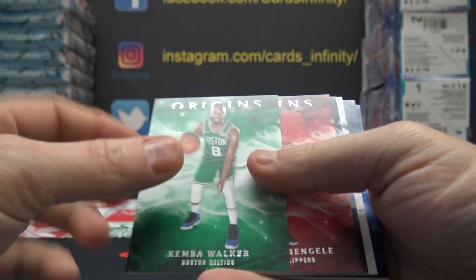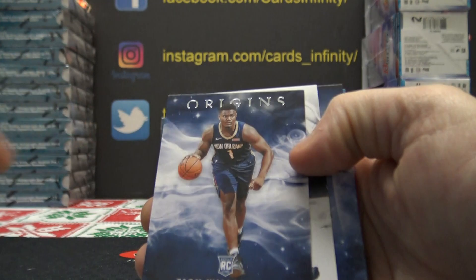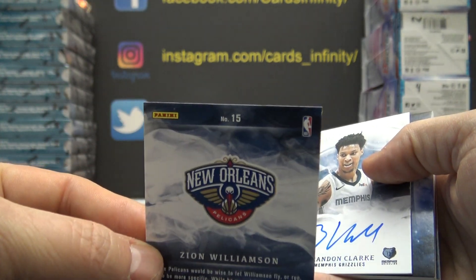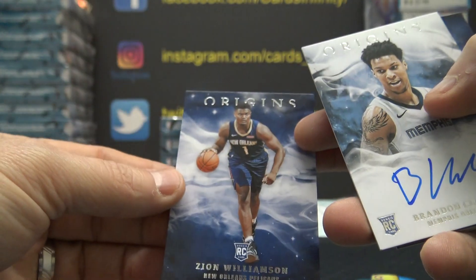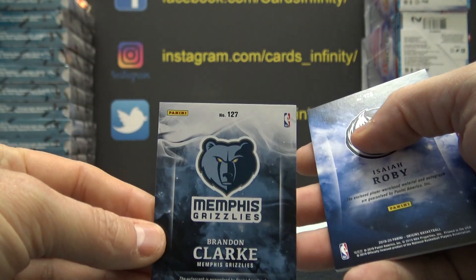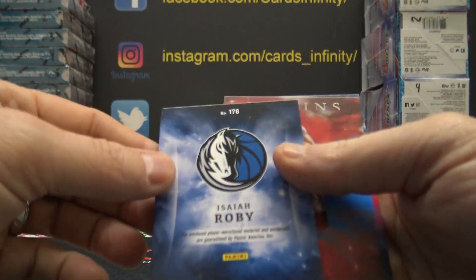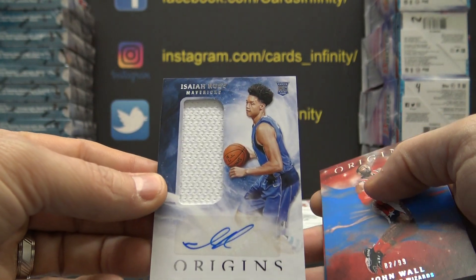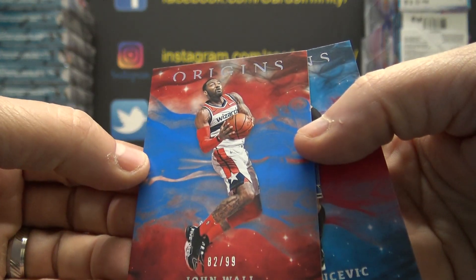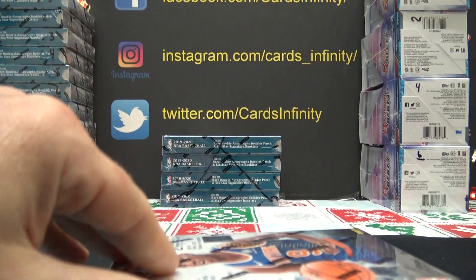Here we go. Kemba Walker — five. Mefiondu — six. There's a Zion standard, we got one numbered to 99 earlier, this is standard. Fifteen — five, Nas, this one's yours. That rookie of Zion's yours for sure. Brandon Clark — that one is 127. 127 is Nick Less — Nick, you get the Brandon Clark. 178 is Isaiah Roby jersey autograph — that's going to Jason P. He gets that one. And 82 of 99 going to Simeon. John Wall and Vucevic is 58 — going to the hate spot.